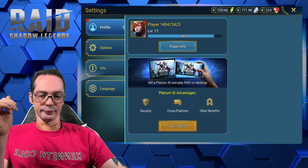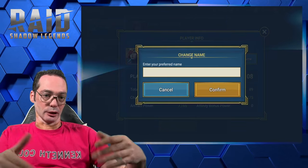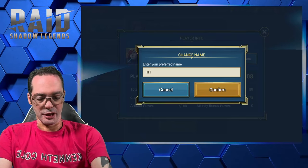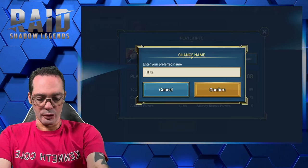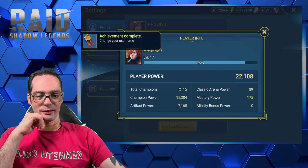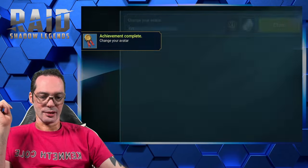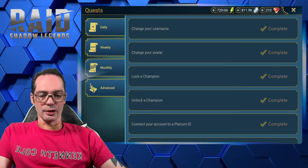Change your username. You can only change one time — I believe you can buy another change with gems. So let's see... 'Hitchhiker's Guide to Raid Shadow Legends.' All right, so we have a name for the account. Change your username and change your avatar. I'm going with Kael. Boom! This is cleared. It disappears right now, you don't get new ones, so not a big deal.